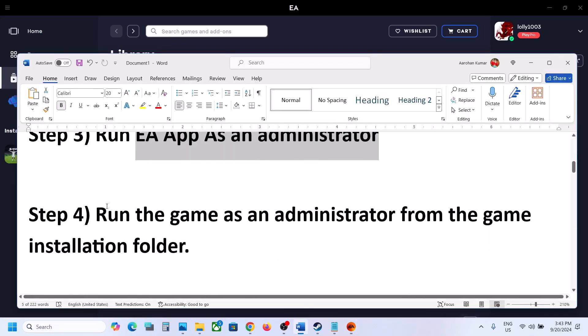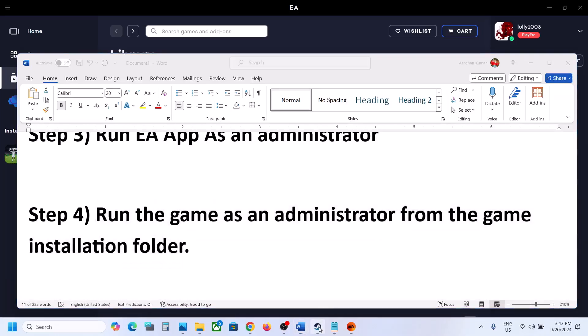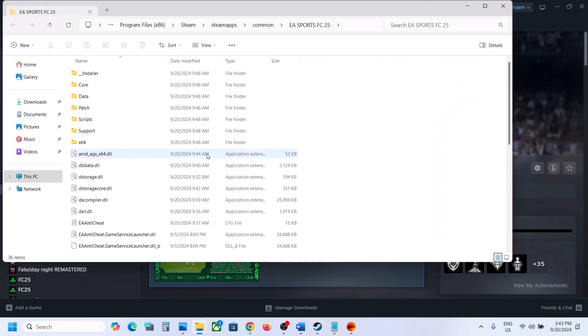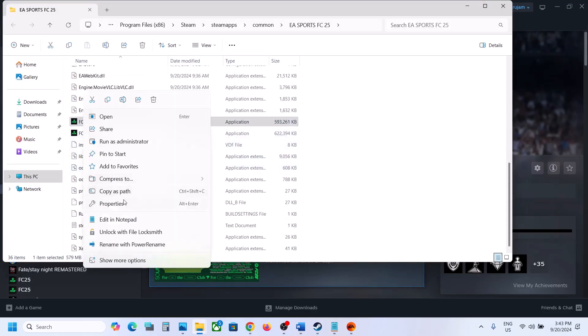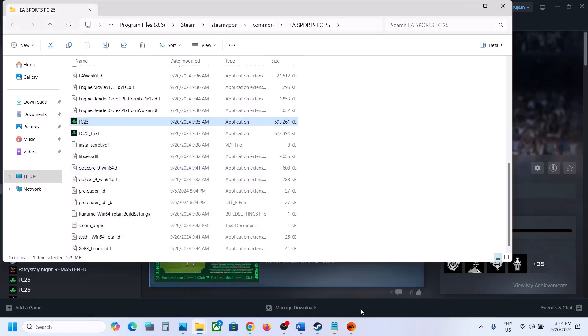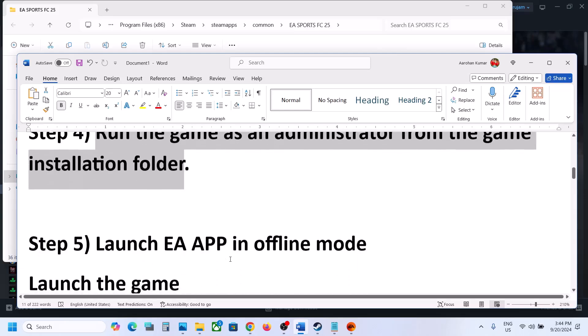The next step is to run the game as administrator from the game installation folder. Go to the game installation folder, right-click on the game .exe file, select Properties, go to the Compatibility tab, and check the box that says Run this program as an administrator. Click Apply, then OK, and launch the game from the installation folder by double-clicking it.